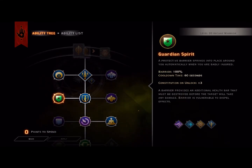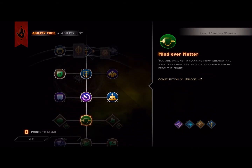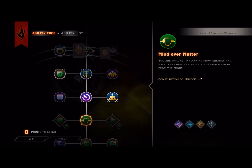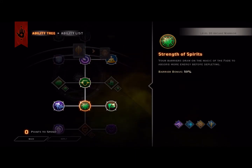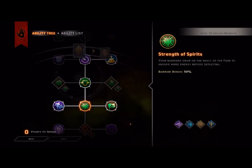From there we're going to pick up Mind Over Matter. With Mind Over Matter you're pretty much immune to flanking. But when your enemy is in front of you, you'll be less staggered when hit. From there we're going to pick up Strength of the Spirits, which is going to give our Barrier a bonus of 50% so it takes longer to deplete.